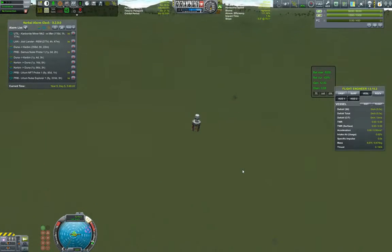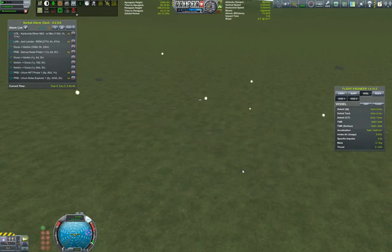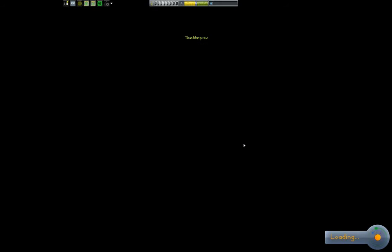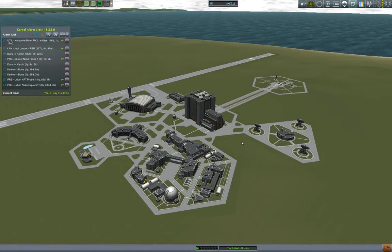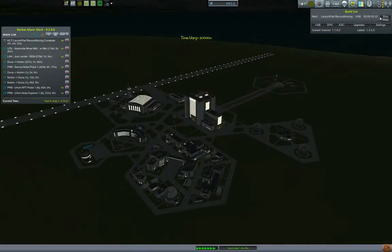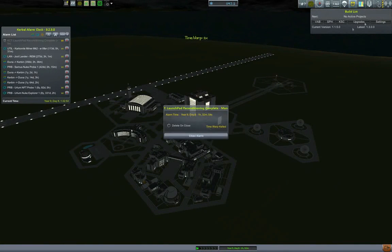In the next episode I'll be focusing on launching the sciencer, because this one is too complicated to fix. I'll launch the sciencer and do the science from an inclined orbit. With that, thanks for watching — like if you liked it, hit subscribe, and see you in the next episode. This is GroundForks signing off.